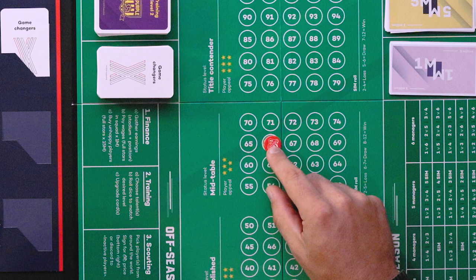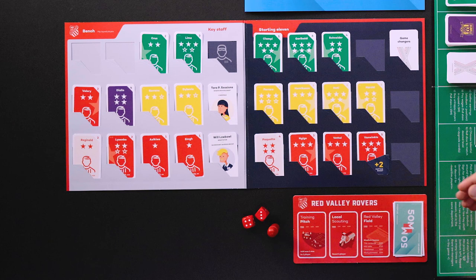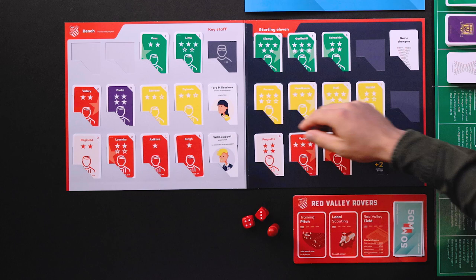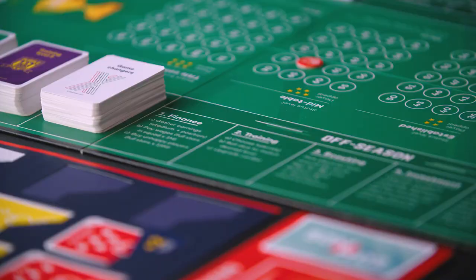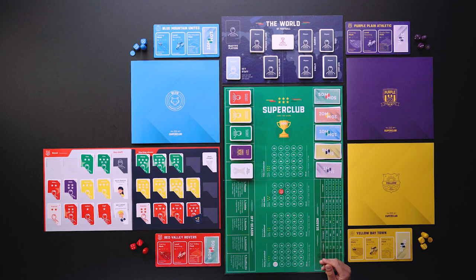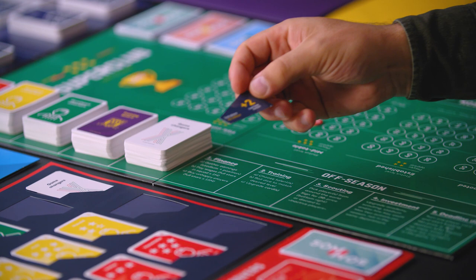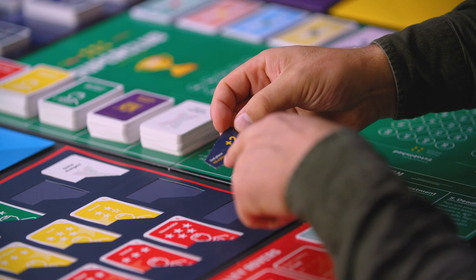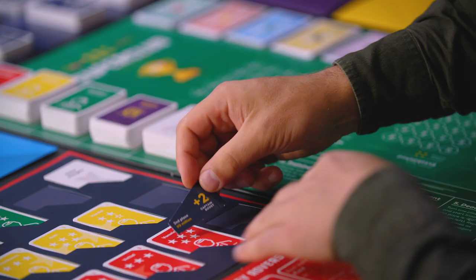I have my squad token placed at the total amount of stars in my squad, which is 66 at the moment. The off-season consists of five steps, and finance is the first one. This is where you gather your earnings and pay your wages, and see how much money you have to play with. You get a placement bonus for where you finished on the table last season. I finished second, which means I get a 90 million payout. First place gets 100, third place gets 80, and so on.